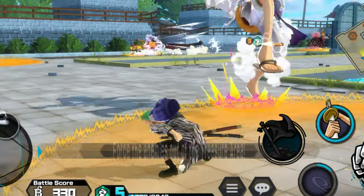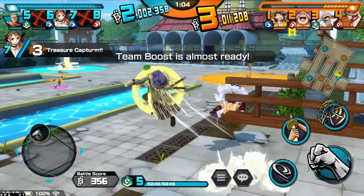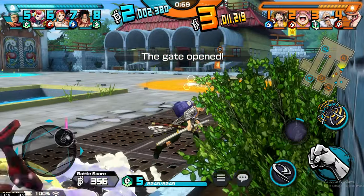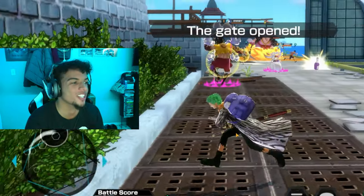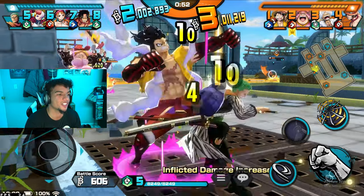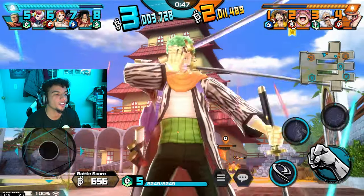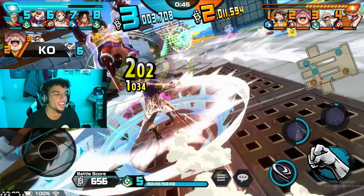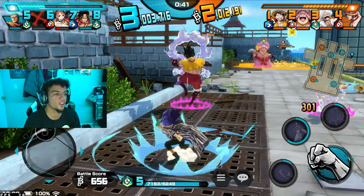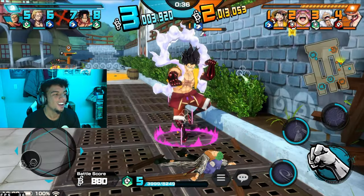I thought I could perfect dodge that. This specific matchup is my weakness. This dude is definitely AFK so I'm going to take advantage. This Zoro is all about the one-sword style — this is the most we'll ever see of that. I'm doing nothing to this Luffy whatsoever.